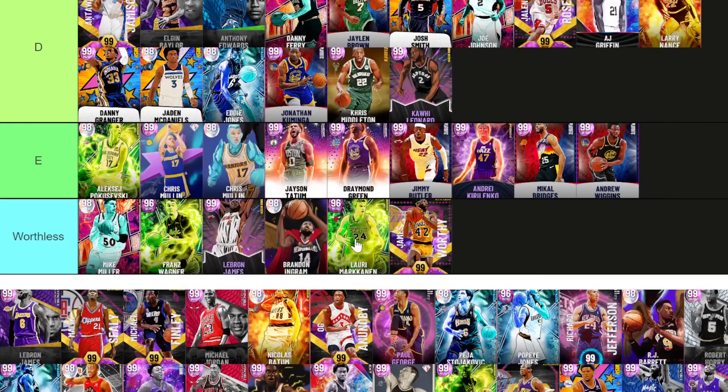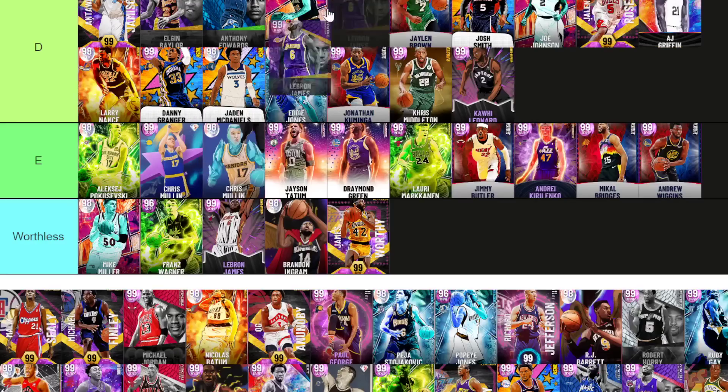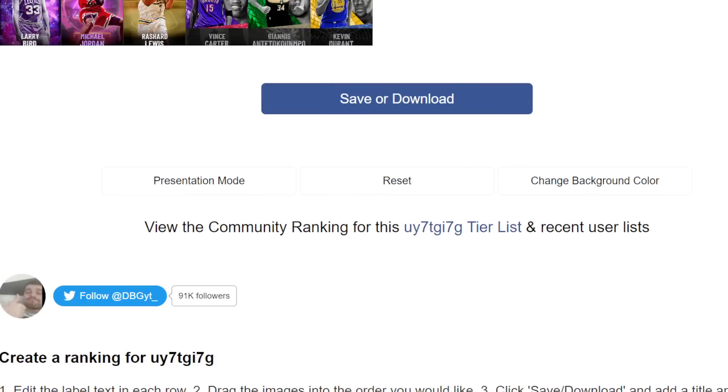LeBron — get into worthless. You know what, LeBron you get down there. We already have a LeBron James in C tier and they're the same card.